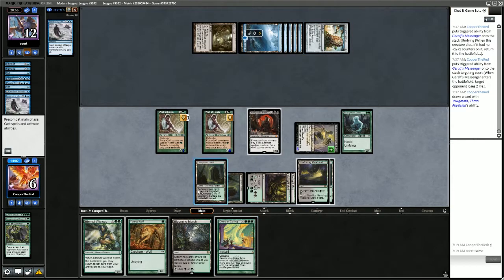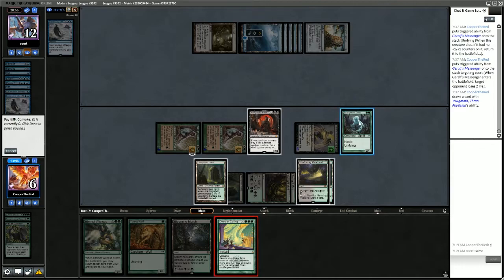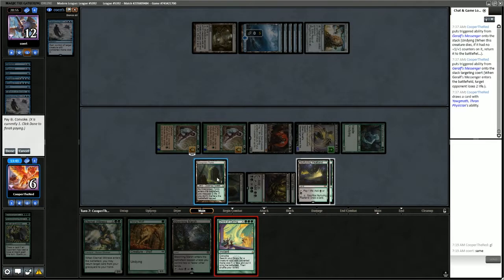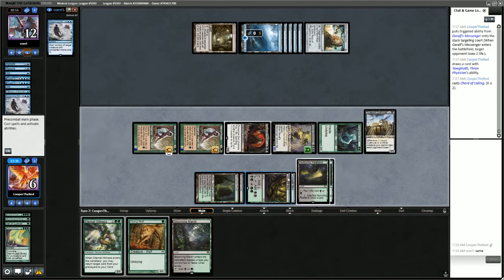The only card they could have would be Force of Negation. Could we play around Force of Negation? We can't — if we Eternal Witness back the Veil of Summer, the Wall of Roots have already been used, so we won't have mana for the Veil. We have to just Chord raw and hope it works. X is 2 — it worked. Go get Zulaport Cutthroat. Now we combo.